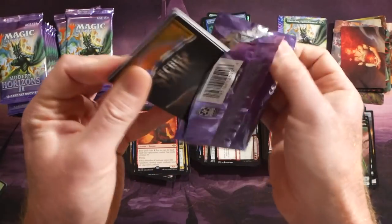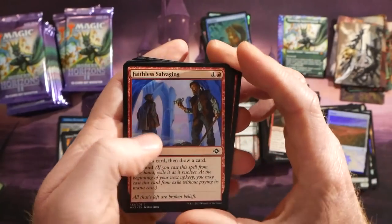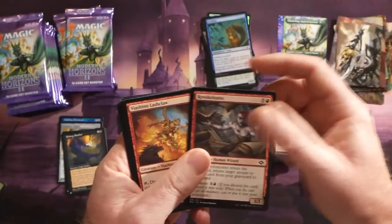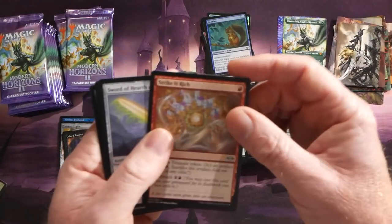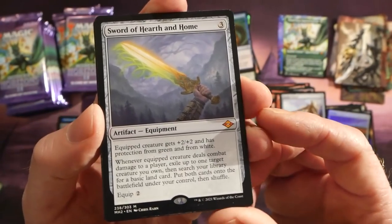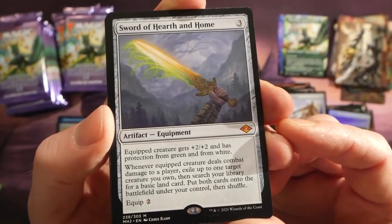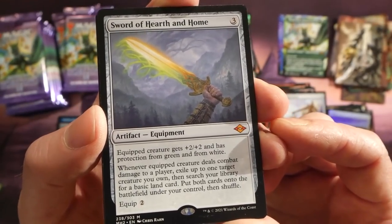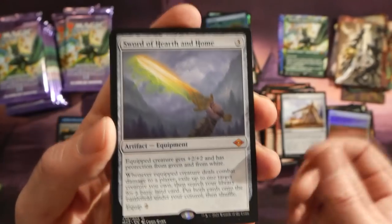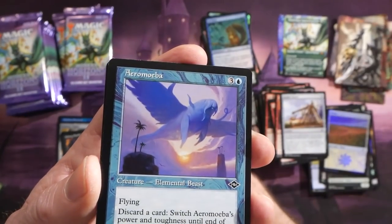Stay tuned for all the awesome Modern Horizons 2 box opening content coming up. Faithless Salvaging — is this a good card? For two mana: instant, discard a card, draw a card, and it has Rebound. Not sure if it'll see play. Oh — we have Sword of Hearth and Home! Three mana artifact equipment: equipped creature gets +2/+2 and has protection from green and white. Whenever the equipped creature deals combat damage to a player, exile up to one target creature you own, then search your library for a basic land and put both onto the battlefield. We also have a mythic Murari's Wake.